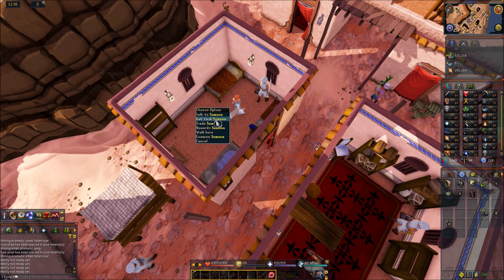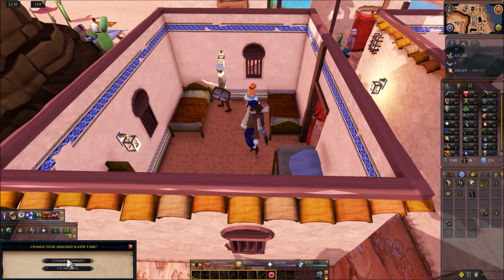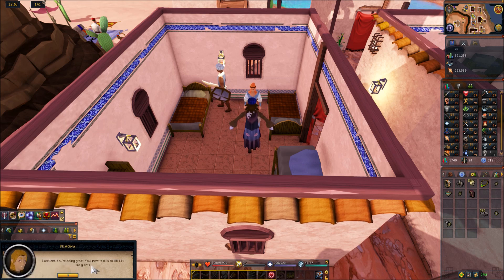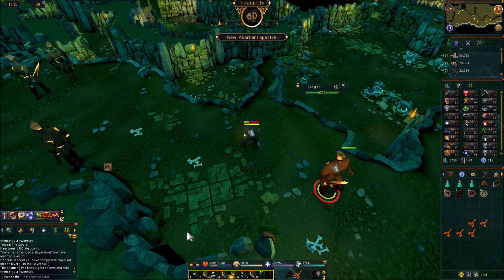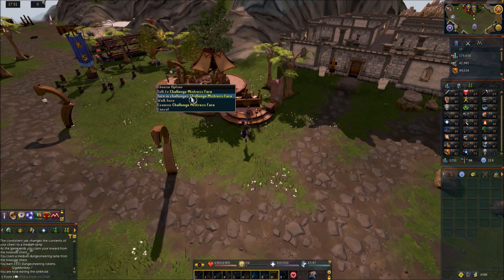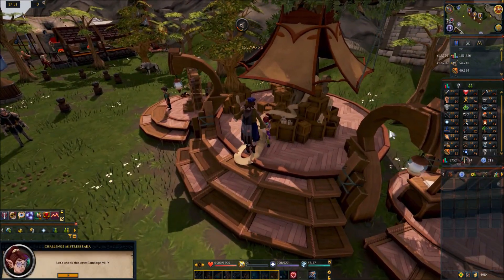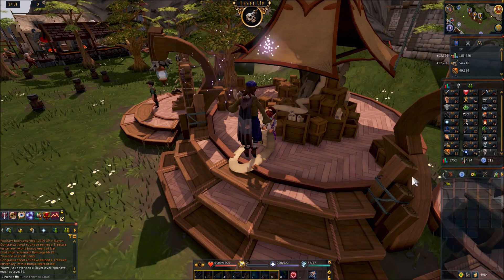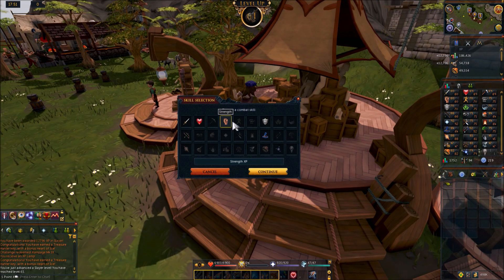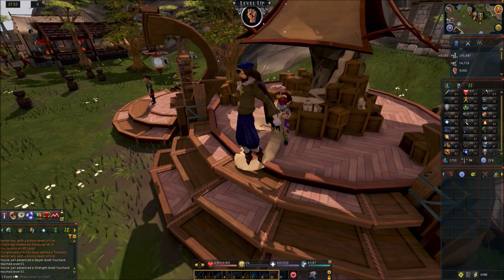Farming is our lowest skill so next time we do Tiers of Gothics we'll probably be doing farming. Got a slayer task — going with fire giants. Coming in with 60 slayer. Aberrant spectres finished my slayer daily — 12k slayer XP, there we go 61 slayer. Got a challenge XP lamp for strength — 9k strength XP and a strength level.